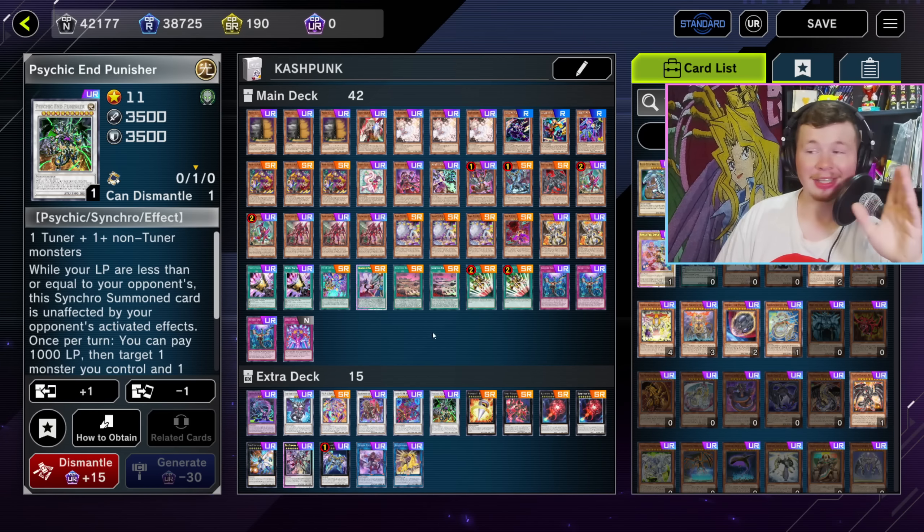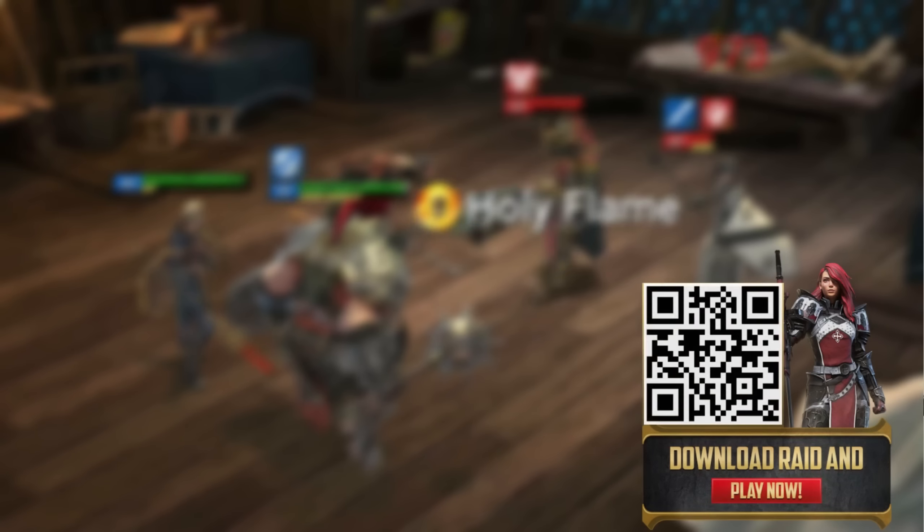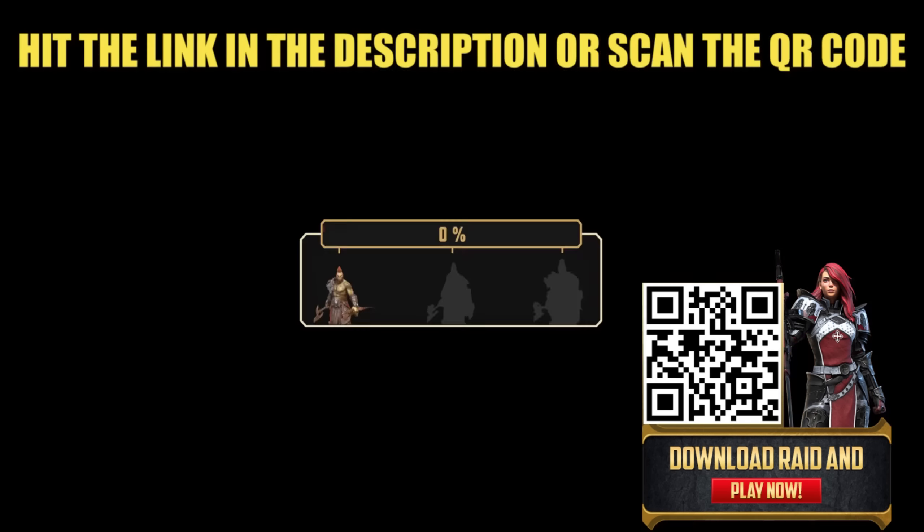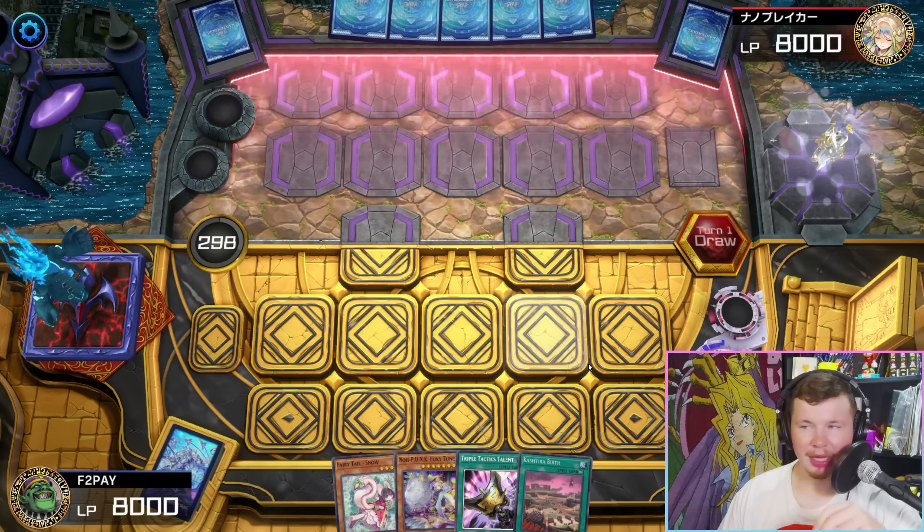Quick word from our sponsor — Raid Shadow Legends. I'm sure you're already familiar with Raid, but let me introduce you to one of its toughest challenges: the Hydra. Picture this: six heads, each a boss in its own right. The head of suffering is a tank that knows how to share the pain. The head of decay turns your healing against you. The head of wrath weakens and provokes your crew. The head of torment dishes out true fear on your champions. The head of blight — a nightmare of poison, leeching, and an impenetrable poison cloud defense.